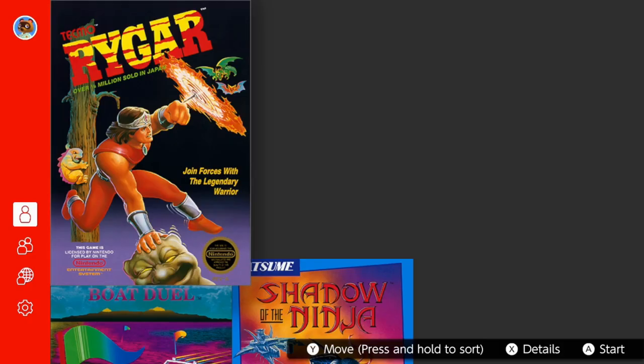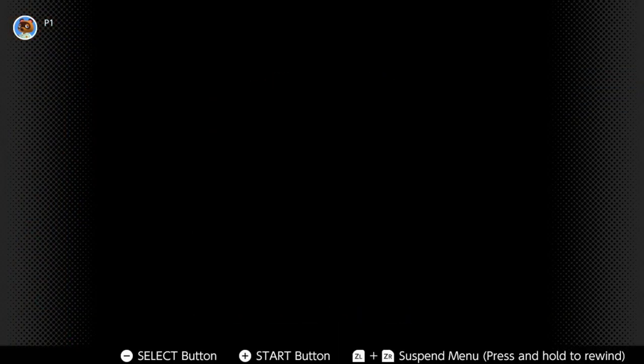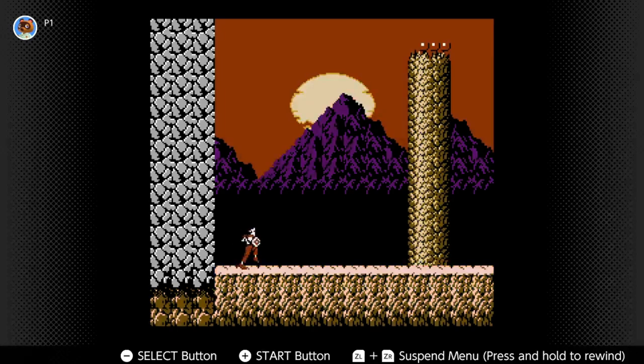Hey guys, welcome to another showcase of the Nintendo Switch Online libraries. We have one NES game and three SNES games, and there's one game in particular that I'm really interested in — it's on the SNES library. But first, let's check out the NES game. This one is Rygar, which I believe is a platformer. Let's go ahead and play this.